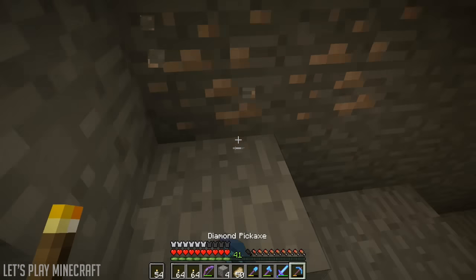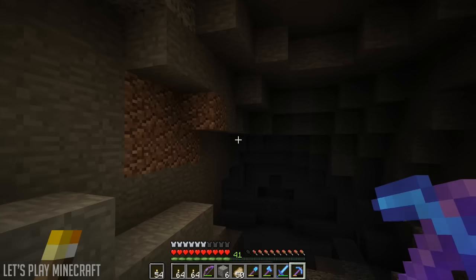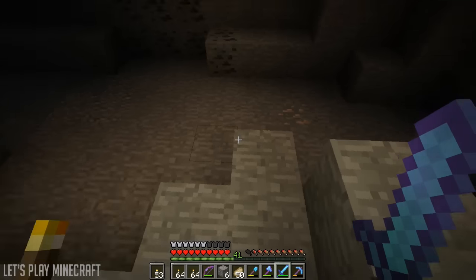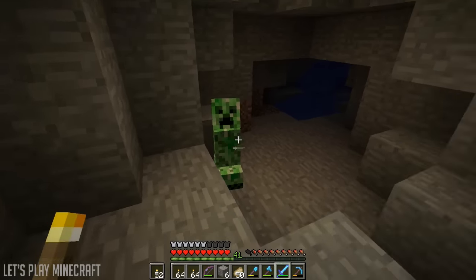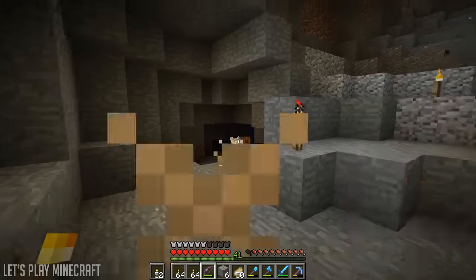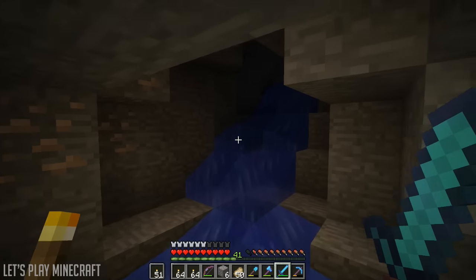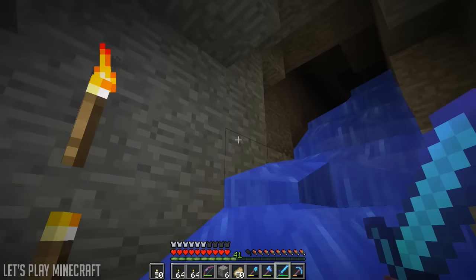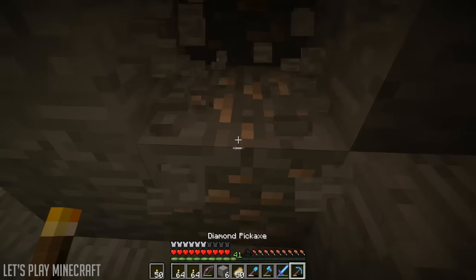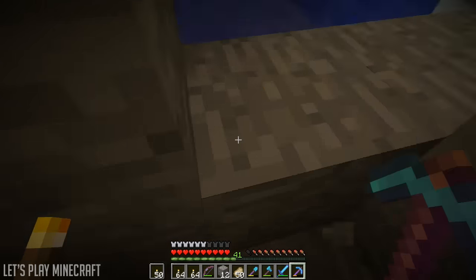Hopefully we find like a double or triple spawner — that would be amazing, like over at our other base. But we gotta be careful right here, there's stuff above our head. I can't tell if there's anything up there. This cave is weird — it's kind of really split up into a bunch of different pathways it seems like.